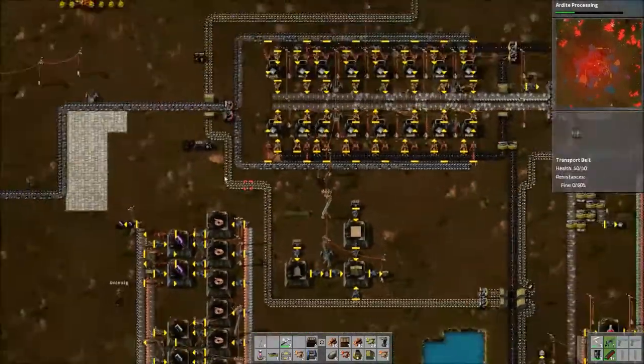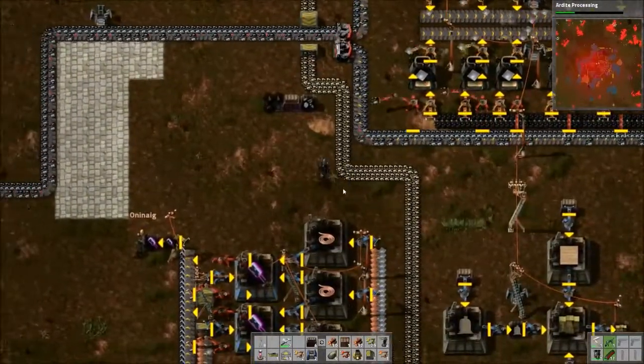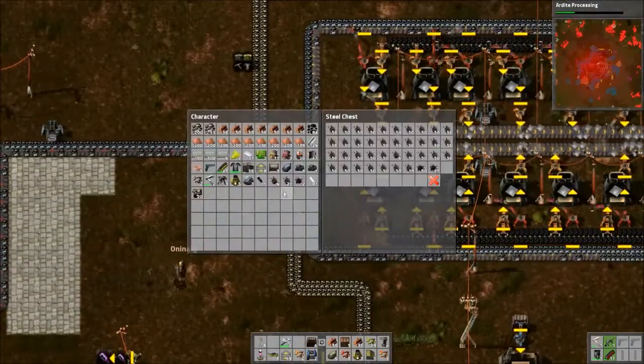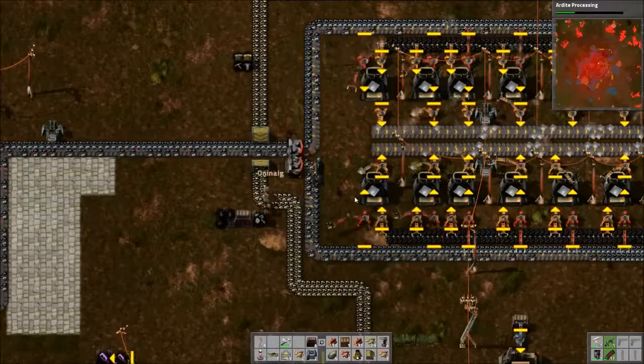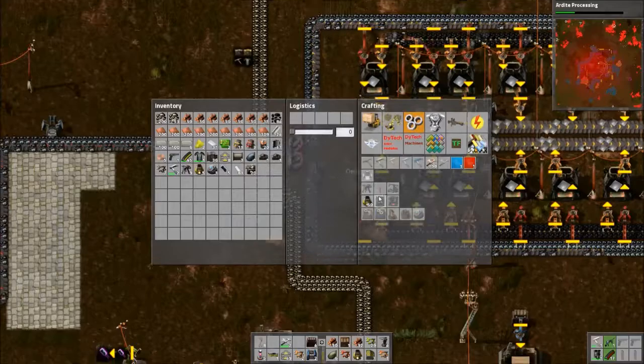It's going to be hard to fit any more in here without really rearranging stuff. We could move the stuff back — sort of move this whole thing back a little bit — and move all these chests out of the way and just add more furnaces.